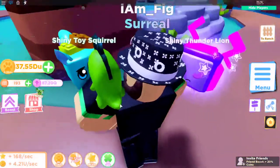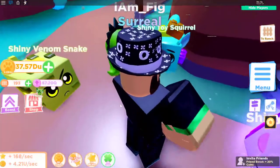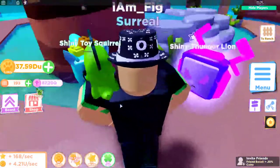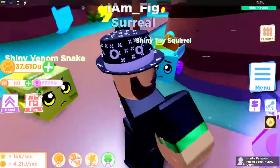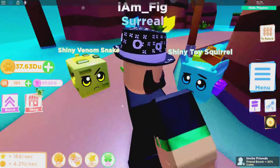I have four pets equipped. The Shiny Toy Squirrel looks pretty cool — I like the kind of Lego-like things it has on its head. Then there's the Shiny Thunder Lion which looks pretty cool, and the Shiny Venom Snake — kind of like a snake. We'll do four more after we get the divine.